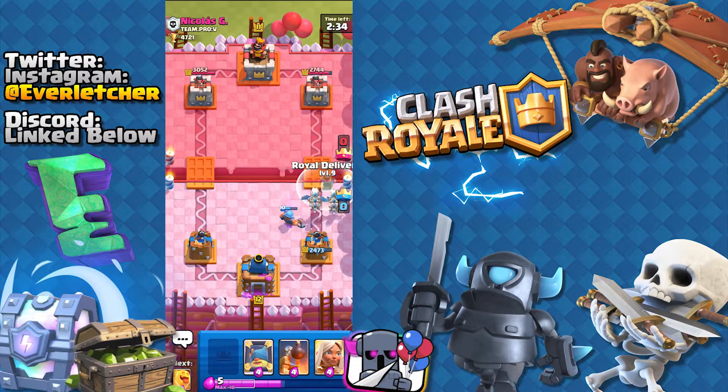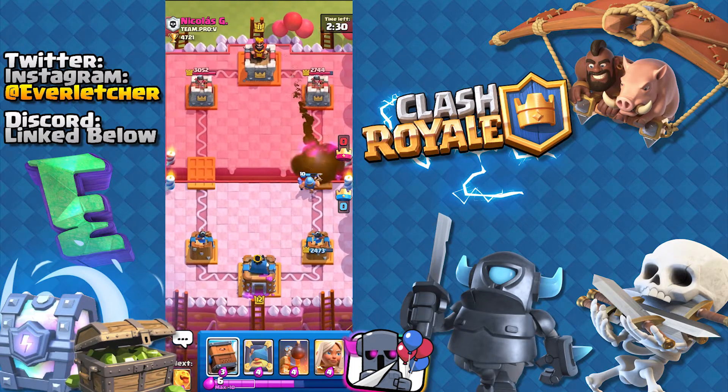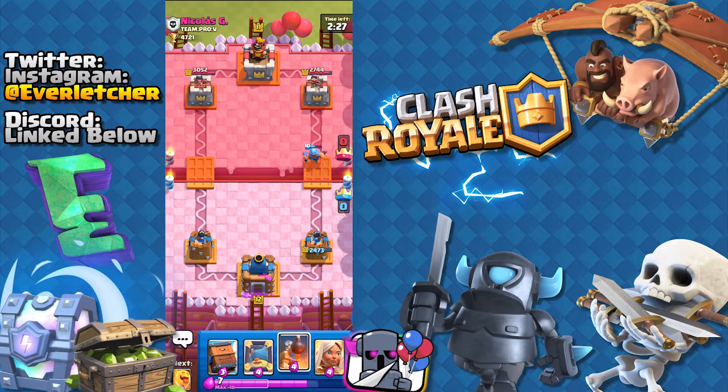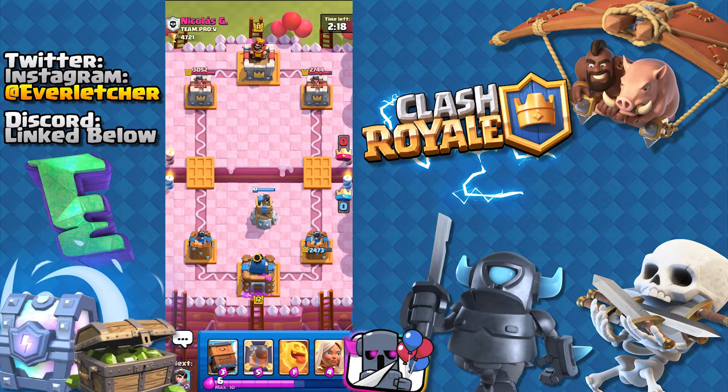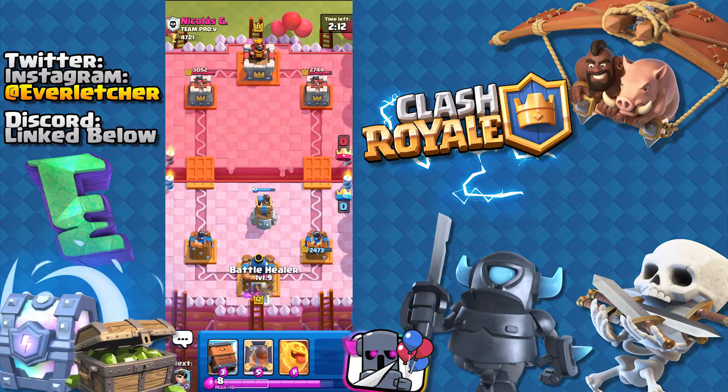Alright, nice, we're doing pretty good. This is going to be the Royal Delivery — I've actually never used it before. A rocket? He placed a rocket apparently, which is good for you I guess. We got one — oh, it doesn't damage whenever it hits the hook, that's kind of weird, but it is what it is. So we have the bomb tower placed right there. Next thing I think is going to be the battle healer. This deck is really bad — all we can really do is chip damage.